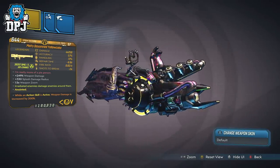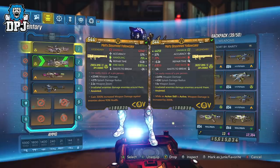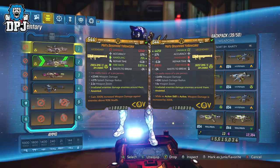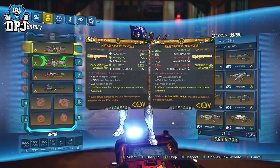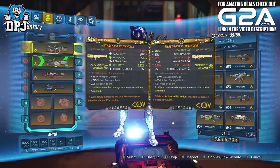The variants you can see on screen now both dropped from Mayhem 10, and both are top-tier variants offering two of the best new universal anointments in the game. One gives 300% increased damage against enemies above 90% health, and the other gives 200% increased weapon damage while action skills are active — which is crazy.